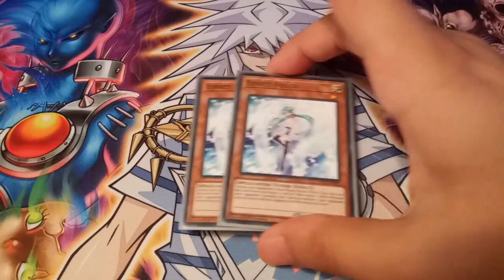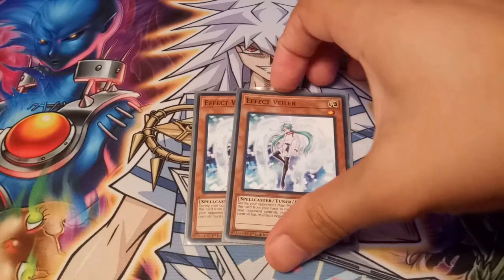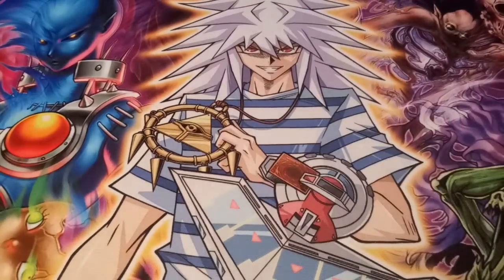I run two Effect Veilers, not necessarily for the Fortune Fairies but because we do go into some synchro plays for Fortune Lady Every — it's a Fortune Lady, not a Fortune Fairy. During your opponent's turn, if they bring out a monster with a powerful effect, send Effect Veiler to the grave to negate its effect.